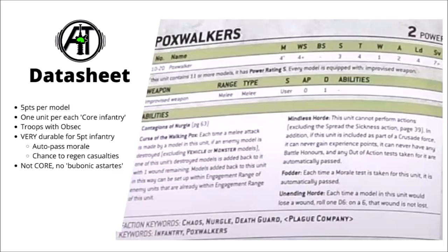Their main limitations are that they don't have the Core keyword, so no re-rolls from characters for the most part. They don't have the Bubonic Astartes keyword, which also prevents a bunch of interactions and means they can't embark in most transport vehicles. And they have the slightly annoying Mindless Horde special rule, which means that aside from doing one action from the Death Guard unique secondaries, they can't do normal actions. You can't use Poxwalkers to raise banners or deploy scramblers, which is kind of a shame, as they are a unit that would be ideally placed to do so. It does kind of make sense lore-wise though — they are effectively mindless zombies, and mindless zombies very rarely do what they're told.